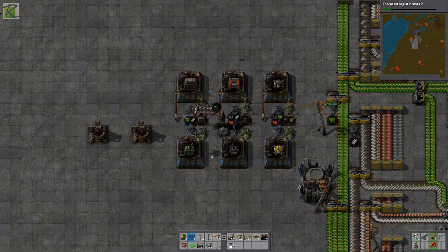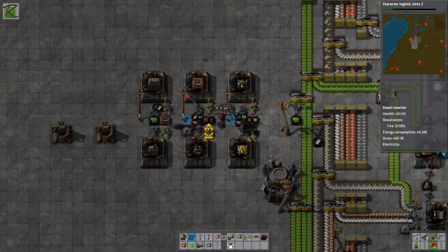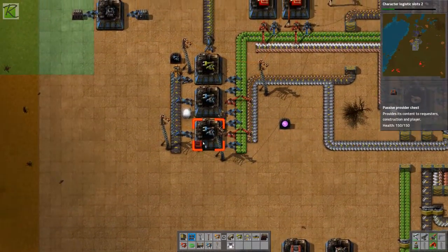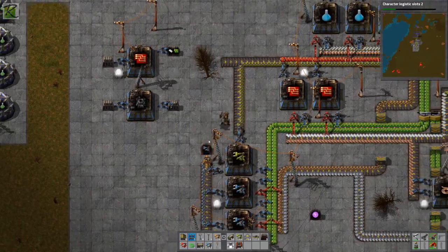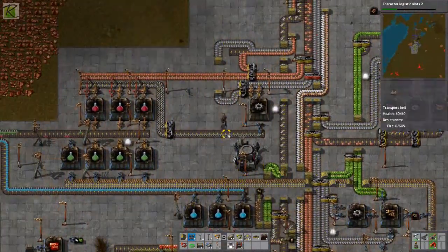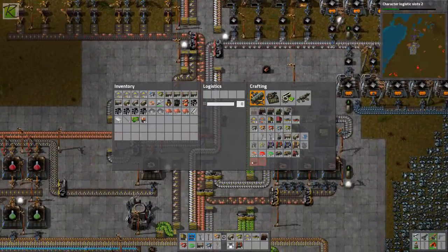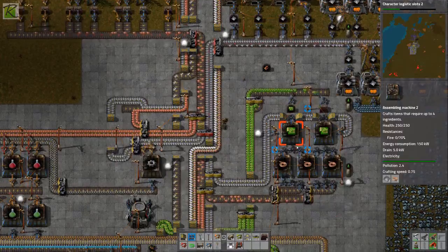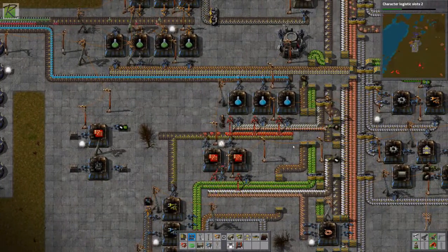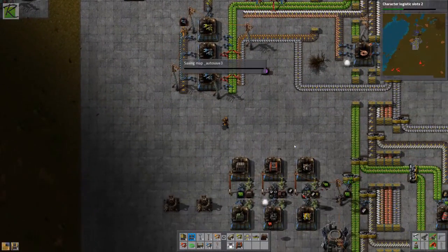Now robots are putting smart chests and steel chests into the chest, and from there provider chests are being made. I can take those out and start placing them around the factory. Let me put one right here. I think we're good for our regular production in this area. It'd also be cool to get these bullets into a provider chest. Let me grab some red circuits before I do that.